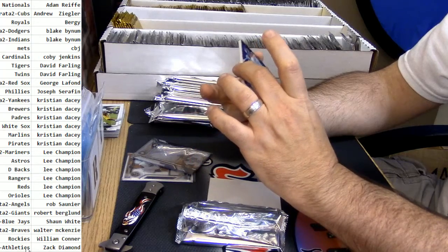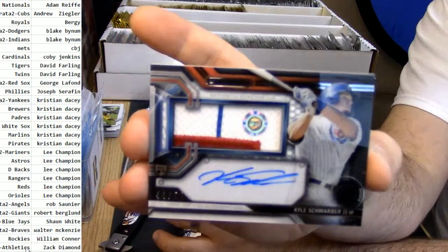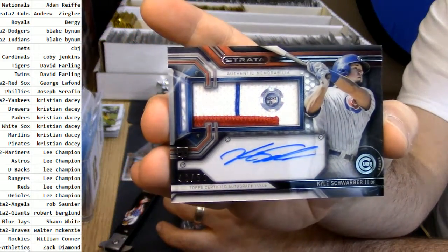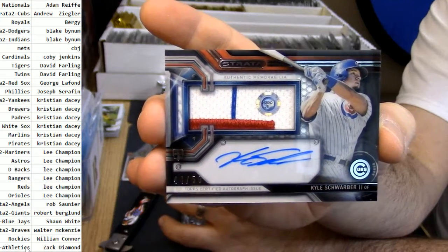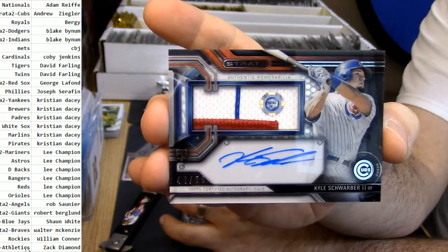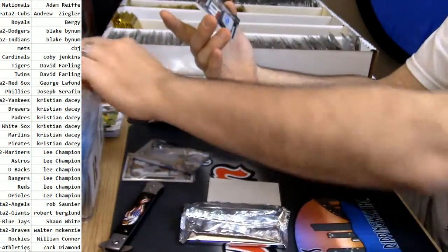44 out of 53 — color rookie patch auto — Kyle Schwarber. That's a good card. That is a good card. Very, very pretty. Very nice.